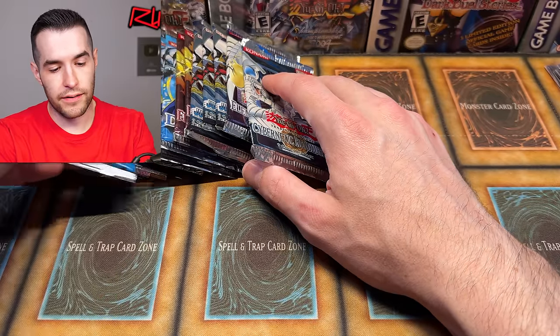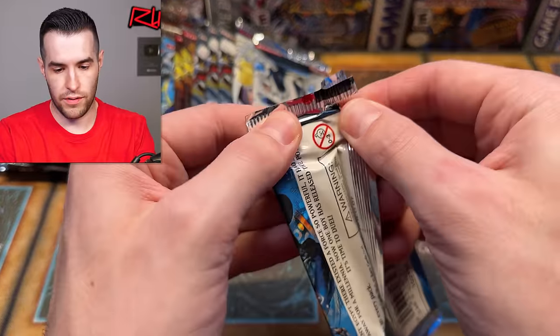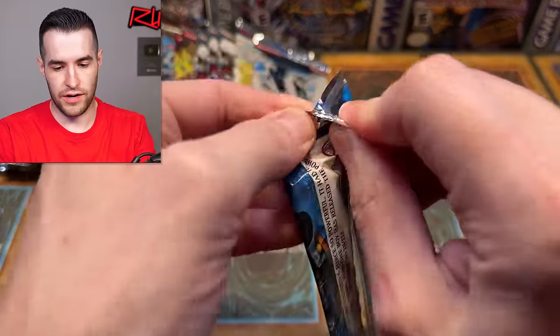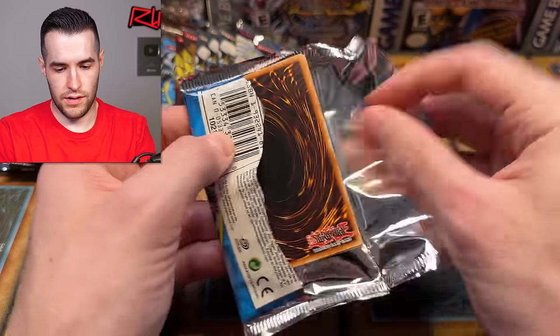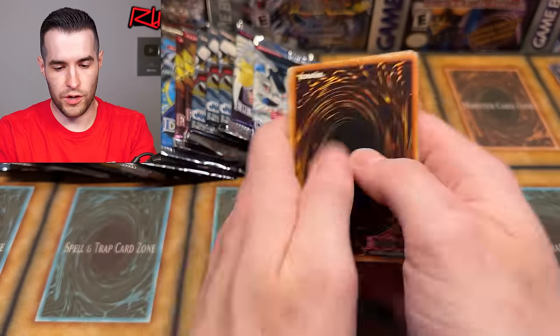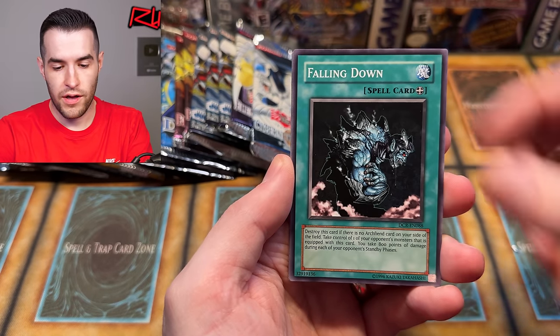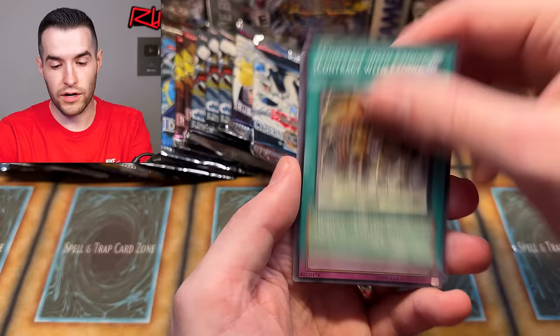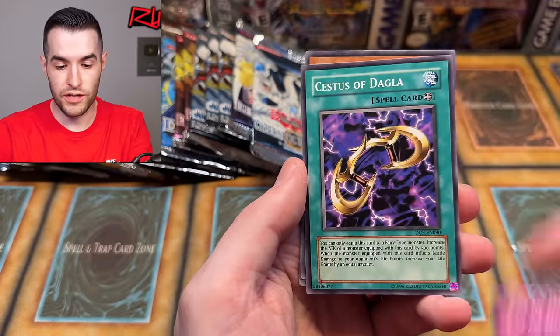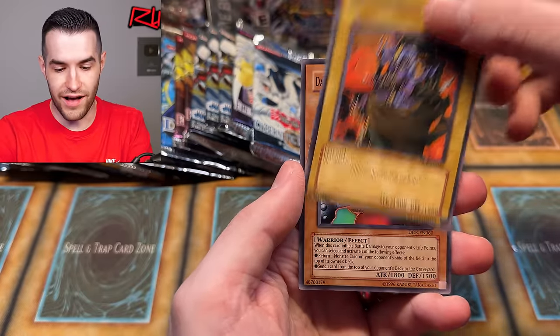Back to DCR — these look super weird; I think they might be Ian packs. Rod of the Mind's Eye, Guardian Alma Falling Down, Ruxton Special, Contract with Zodiac, Ray of Hope, Essence of Daggla, Ughito. We have Archfiend Soldier and Dark Scorpion — Gorg the Strong.